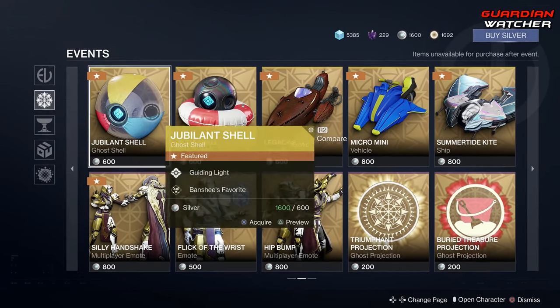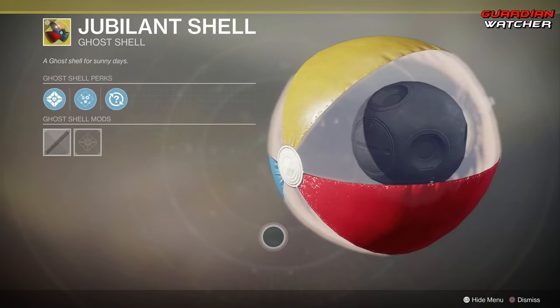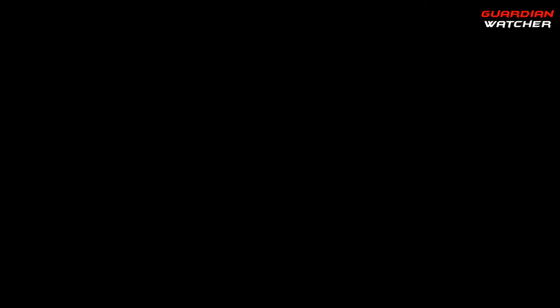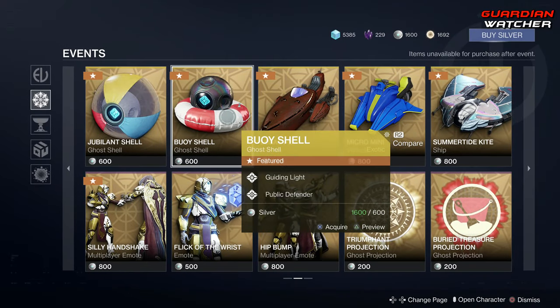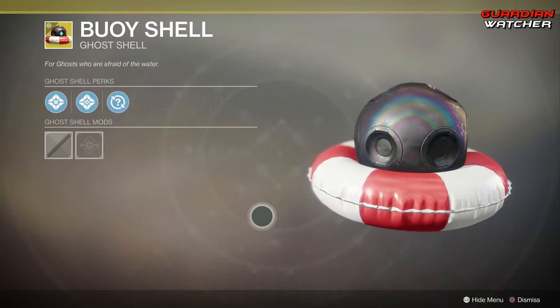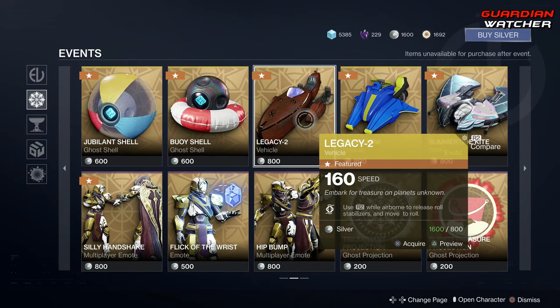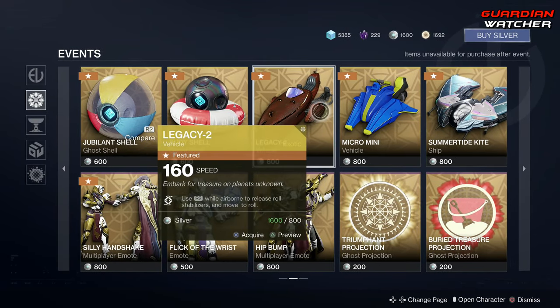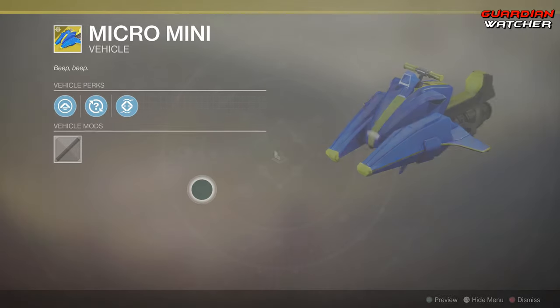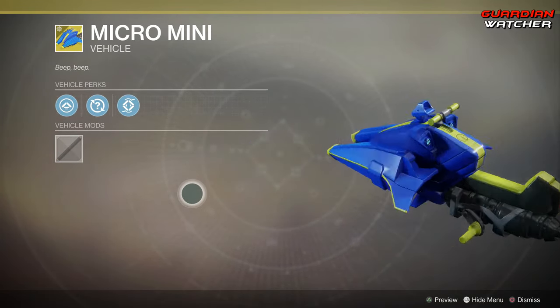We have another Ghost Shell that looks like a Beach Ball — pretty cool. Then we have a Bowie Shell. Then we have the Legacy 2 Speeder and the Micro Mini Speeder — oh, that looks so cool! It's so small. I want it.